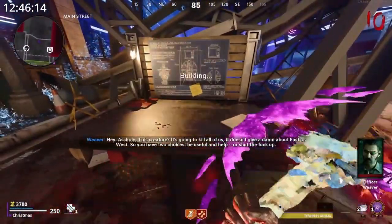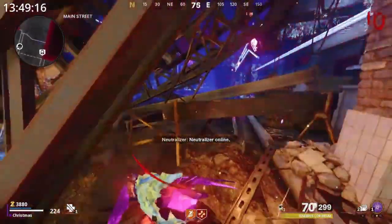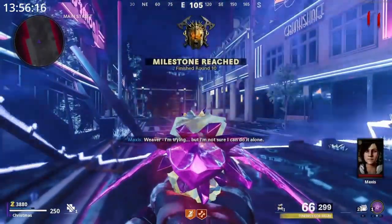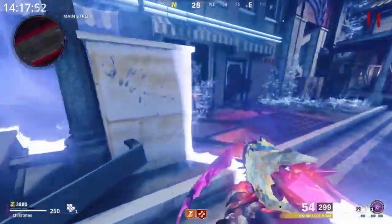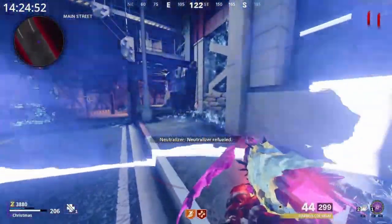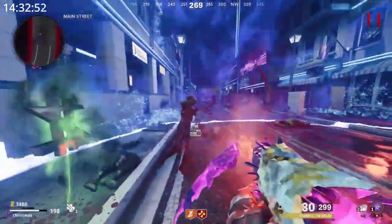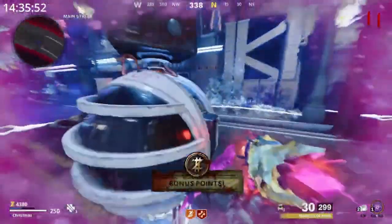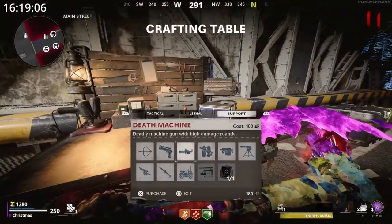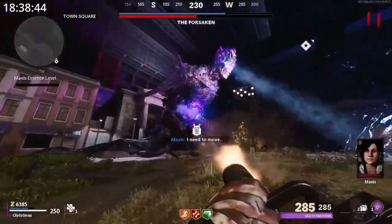Take all the shards to the crafting table in the middle of Main Street and craft there. This is the beginning of the easter egg boss fight, so make sure you've got all your upgrades, perks, and everything you need - this is the point of no return. As you walk the neutralizer to the boss fight door, you'll notice red ethereum shards. Try to stay inside the circle - going outside stops the neutralizer from moving and damages you. The shards fuel the neutralizer to keep it moving toward the door. The circle shrinks as it loses energy, so keep filling it up. At the end there's a table and Pack-a-Punch - buy a death machine, perks, shields, everything.